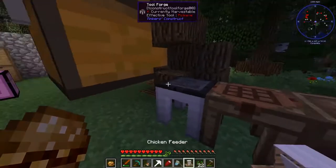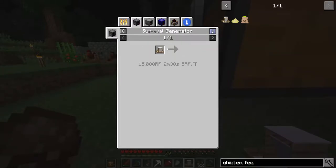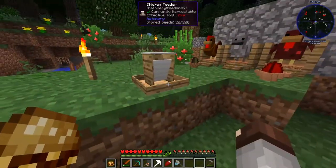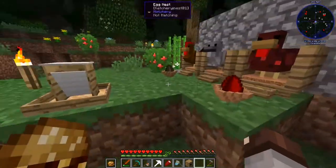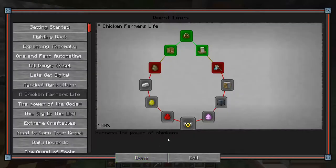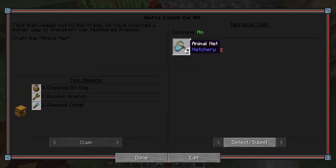What does the chicken feeder do? You can store up to 200 seeds per feeder. Feeders look for chickens in a four by one by four area - baby chickens will grow faster when around a feeder and adult chickens will drop items faster. You can pipe seeds in. It has 22 out of 200 seeds already. We turn in the quest and claim the rewards - looks like we lost all our seeds though, that's a bummer.